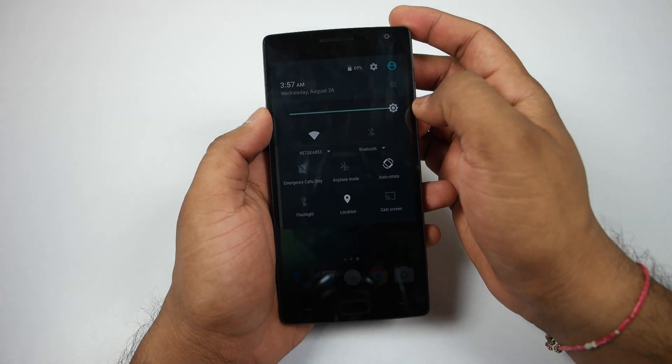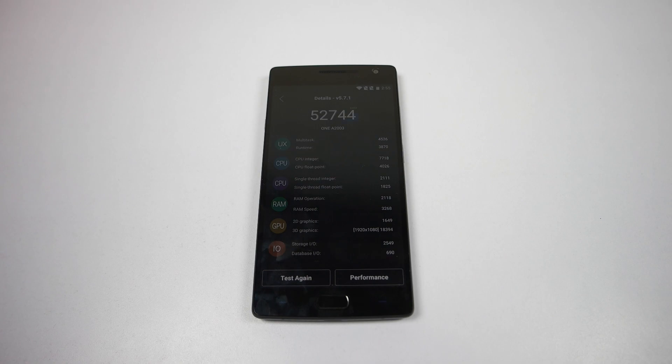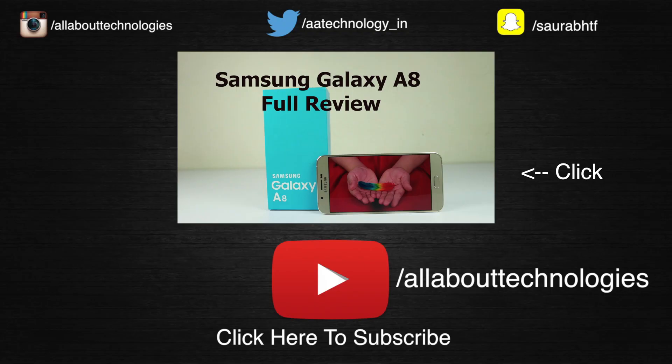That was gaming on the OnePlus 2. The battery has dropped to 69% and the time is 3:57. You can also take a look at the benchmark scores on the OnePlus 2 — I have performed many benchmark tests on this device. This was a quick gaming benchmark and we also checked the temperature after playing for about 15 to 20 minutes. Hope you guys liked it. If you did, make sure you hit the like button below. Post your comments and queries in the comment section — we try to answer most of them. Hit subscribe if you want to see the full review of the OnePlus 2 soon. You can also follow us on Facebook, Twitter, Google+, Instagram, and Snapchat — all links are in the description below. This is Saurabh Nahar from Alva Technologies. Thank you for watching.